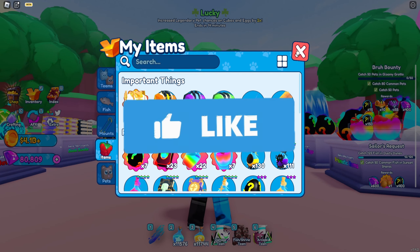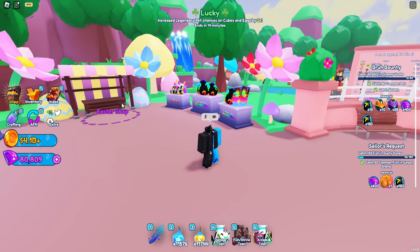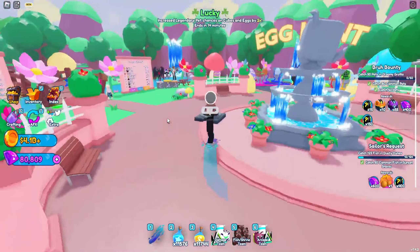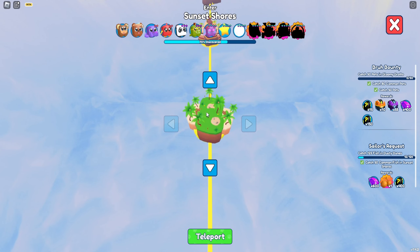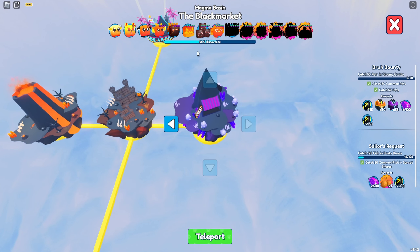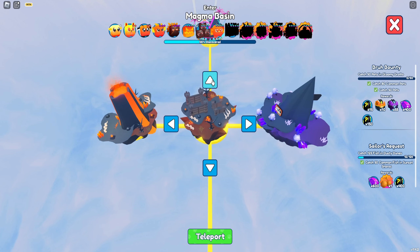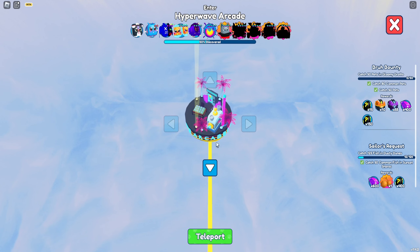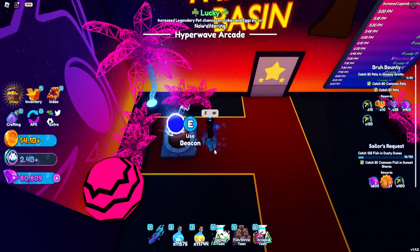If you use the prismatic tomes, it does refresh every shrine and every shop. For example, if you go to the beacon, you can see every single world — you can teleport to Sunset Shores where there's a shop right in the middle of the map. If you go to the black market, it's going to be refreshed too, as well as the shrines in Magma Basin.